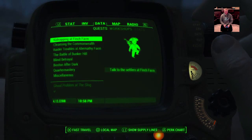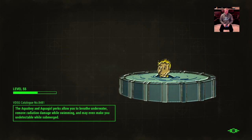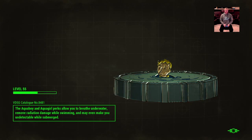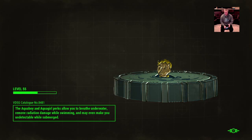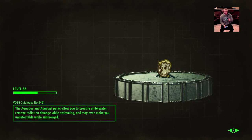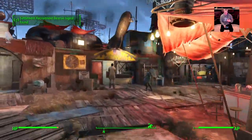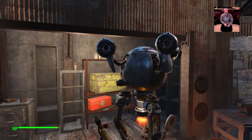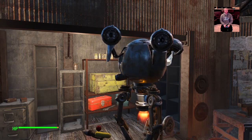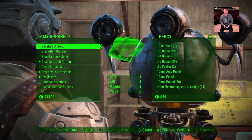I'm heading to Diamond City. Trashcan Carla is one of the roaming suppliers who shows up in Sanctuary often and I usually trade with her. Here are two really good tips: first, you want a companion that can hold a lot of weight. I have Ada from the Automatron DLC. If you don't have that DLC, get Codsworth — even without upgrading him in Automatron, you can give him extra arms so he can carry more weight.